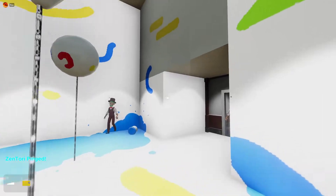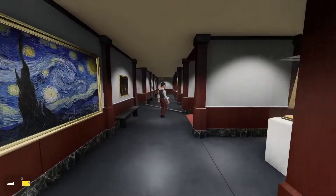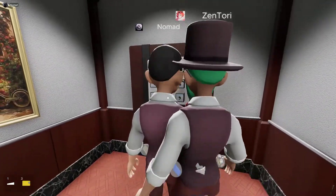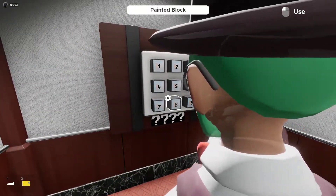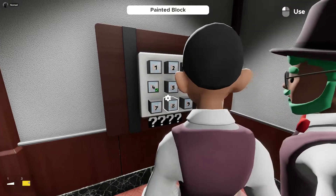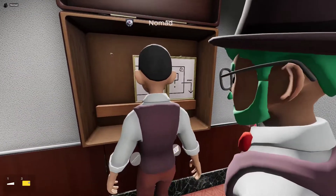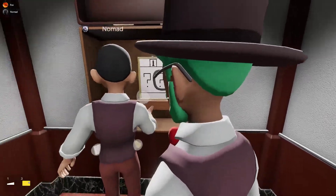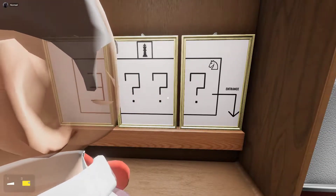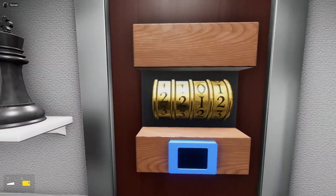That should be it. Red is four, blue is six, yellow is three, green is two — that's the code. There it is — three. There's the blue thing. This is the code for the blue door. The first one is three, then question mark question mark question mark.